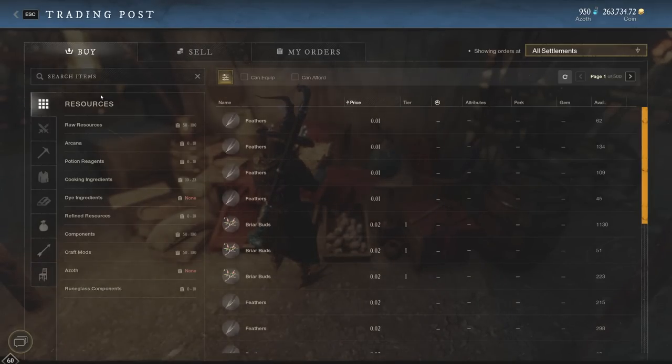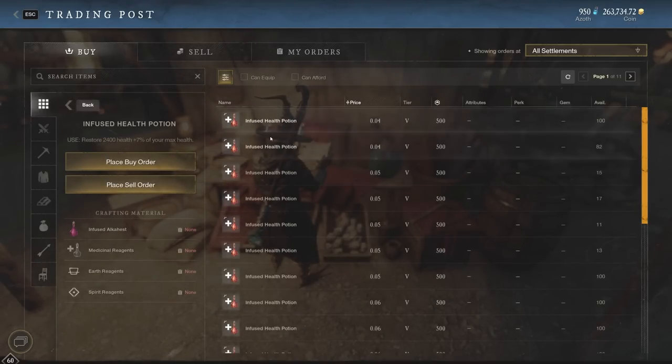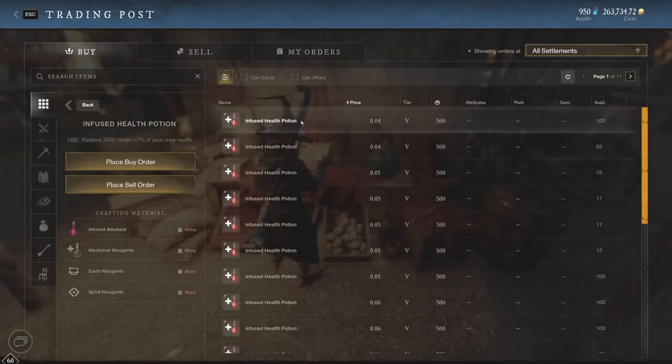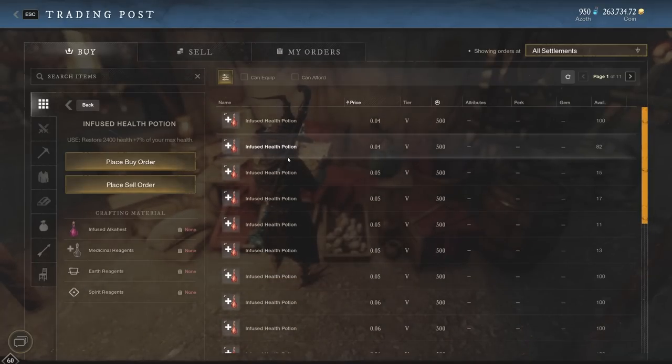For example, when Outpost Rush came out and I was first level 60 on Cresselia, I knew Outpost Rush was coming and that you had to use your own potions. So I bought all the health potions up. The price of health potions on Cresselia went up to about 15 to 20 gold apiece, and I sold them all at 15 to 20 gold apiece after buying them for about 3 gold a couple of days before. Right now health potions are at 0.04 gold apiece, but changes to this in the future could mean a lot of money to be made.